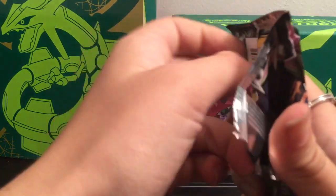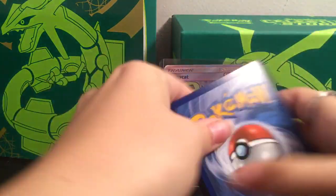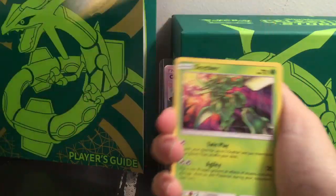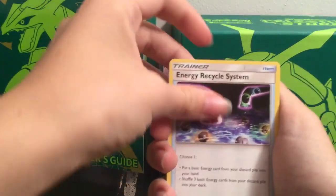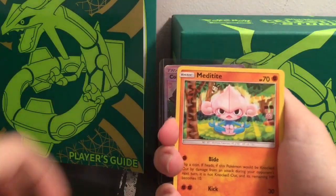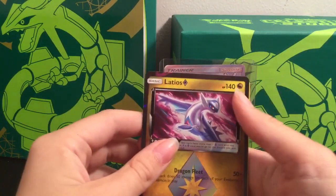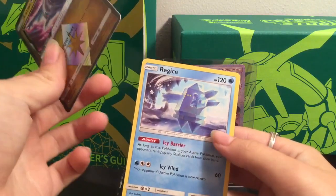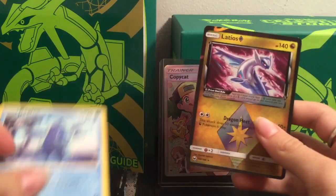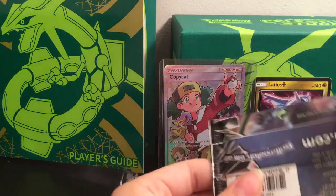Third pack. So we have the Lightning Energy, Poconav, Skither, Energy Recycle System, Skitty, Alolan Rattata, Torchic, Metadite. We have a Prism Star — Latios. And the rare is Regice. We'll put the Prism Star back here and go to the next.